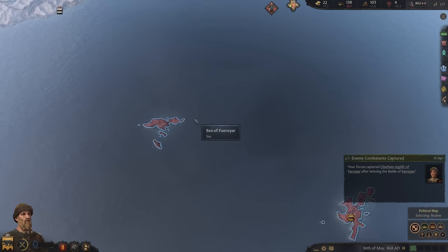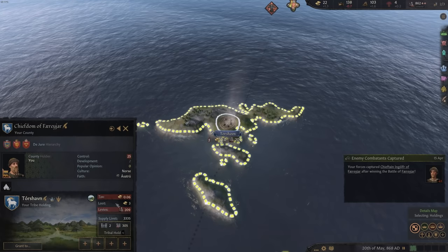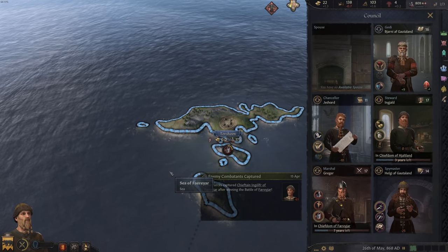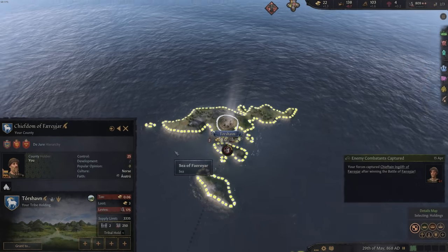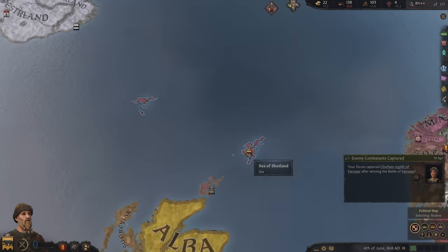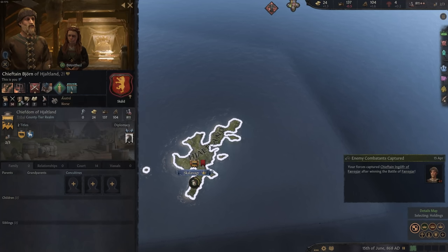We've gotten the next territory - another smaller village with a very low control rating. Since I have a pretty good marshal, I'll send him there to increase the control of this one, though it takes seven years. The higher the control, the more taxes we get and the bigger the levy size. Speaking of levies - with this little island we just conquered, we've increased our soldier size by 100. Bjorn is pretty happy with himself. He's still only betrothed though - Christina is 13, and with 16 we can marry her. Still a bit far away, but worth it if we survive that long.